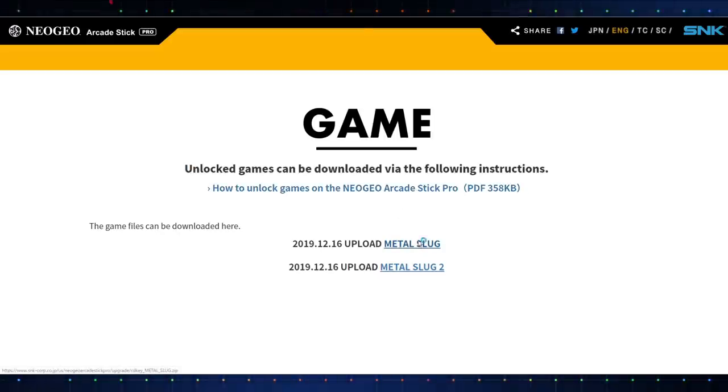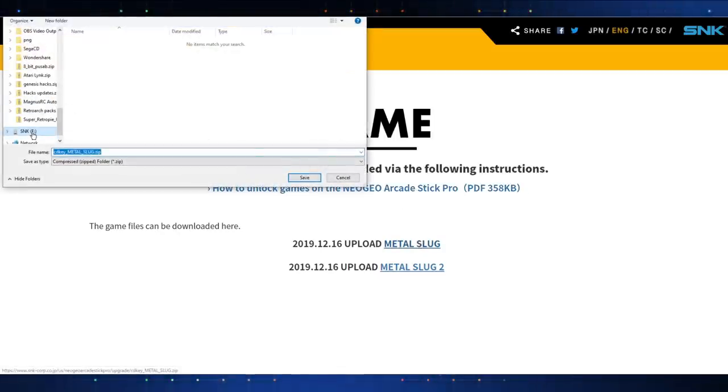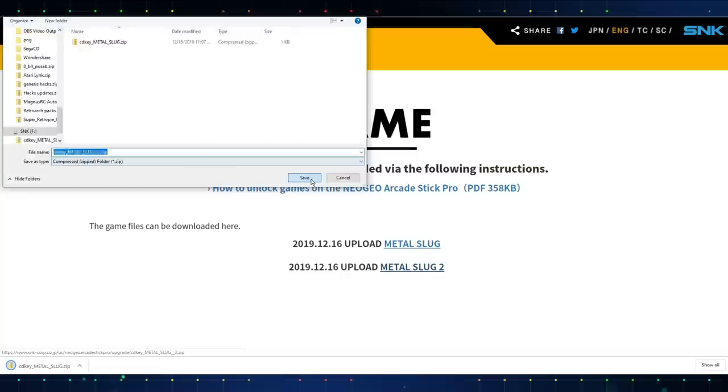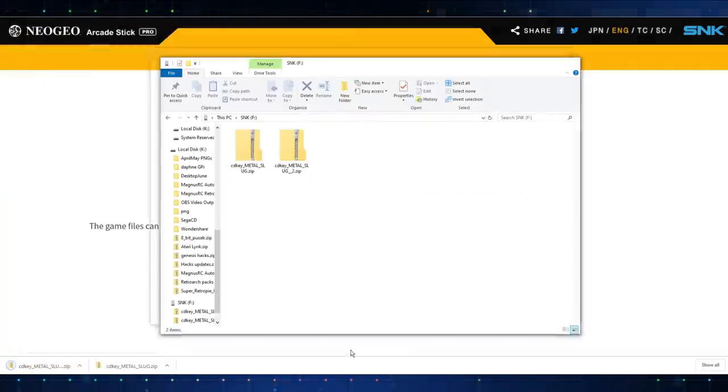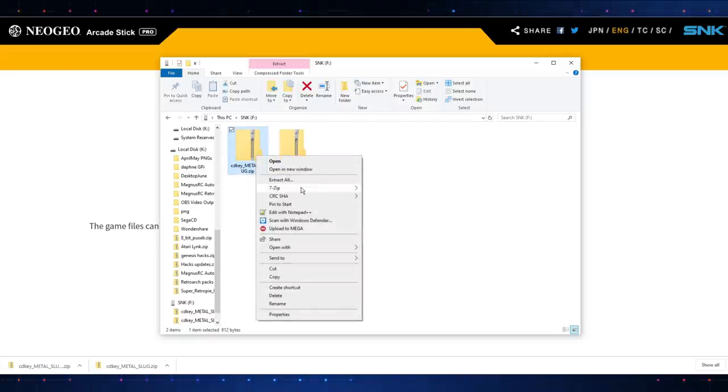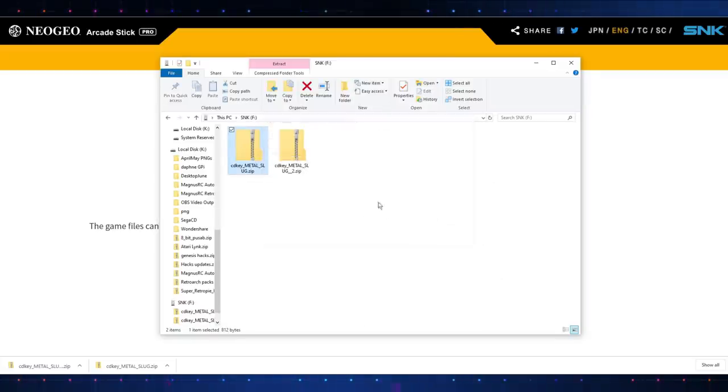Let's go ahead and get the Metal Slug key and put it on this USB drive. Then get Metal Slug 2 and grab that one as well. Go into the drive — we're going to have to unzip both of these, so let's go ahead and do that.